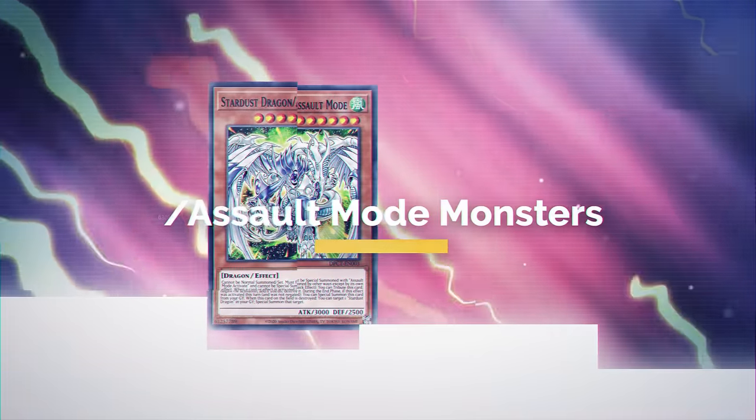In 2009, Konami released a main deck monster support for extra deck monsters, which required you to go into the extra deck monster first before you could summon the main deck monster using a trap card.